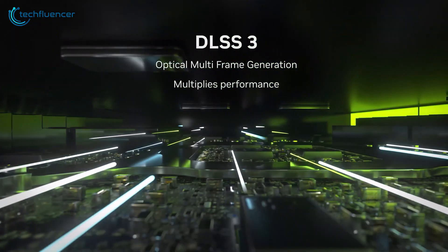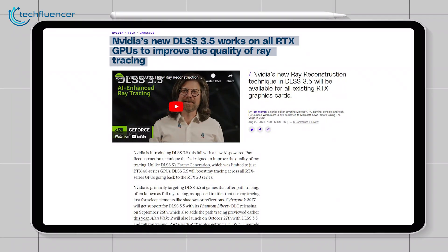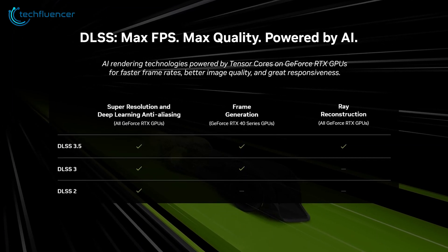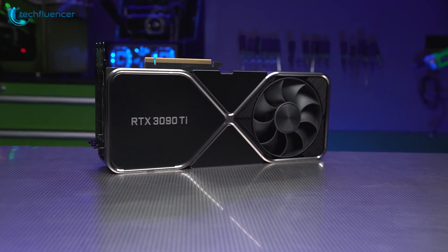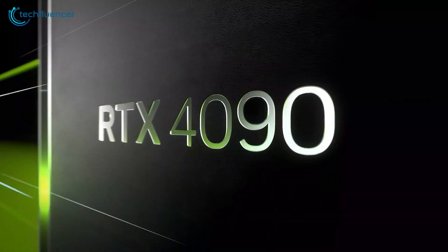As we already know, Frame Generation is exclusive to the 40 series RTX cards. Now that Nvidia is saying DLSS 3.5 will be available on all GPUs, how will that work? Well, DLSS 3.5 includes all three AI features mentioned earlier, but RTX 20 and 30 series cards will only support AI Upscaling and Ray Reconstruction. Frame Generation will still be exclusive to the 40 series RTX cards.